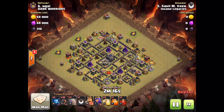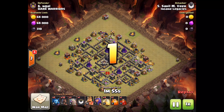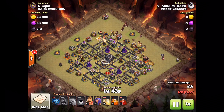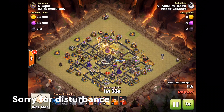Let me speed things up — the attack has started. First, I decided to put the golem from one side, then deployed all the Hawks continuously from the right side, followed by a healing spell at what I felt was the perfect time.